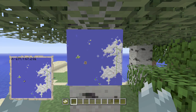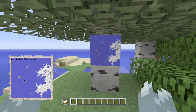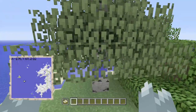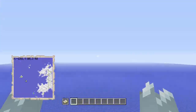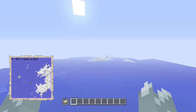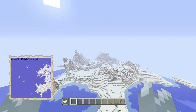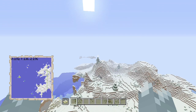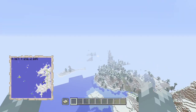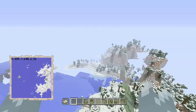So the first one is this one right here. You can clearly see why it's basically a Survival Island seed — you start off here on this island right here, but it's pretty much ruined by the fact of having this giant ice biome on the side of the world.